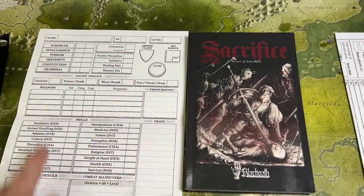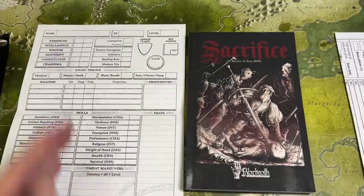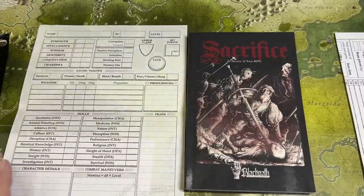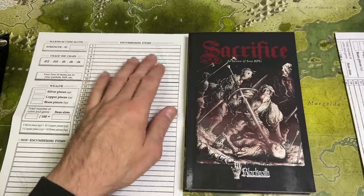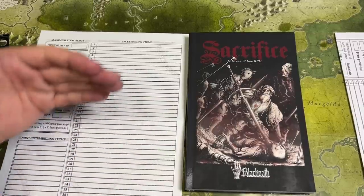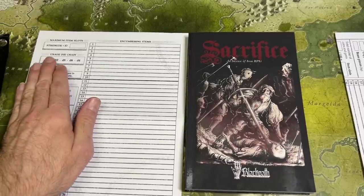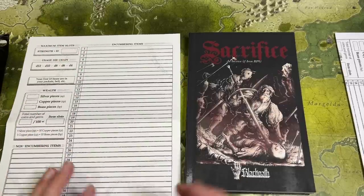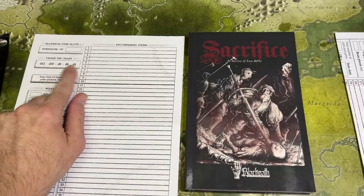You also have a luck system — a kind of currency — typical saving throws, weapons, proficiencies, and skills. Your skills use your attribute bonuses and include things like Acrobatics, Nature, Religion, Heretical Knowledge, Insight, and Survival. On the back of the character sheet you have items in encumbrance slots — a slot system rather than weight tracking, which I prefer. It also uses a usage die system for consumables like ammo, oil, or torches, running from d12 down to d4.